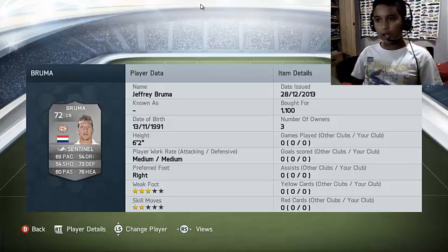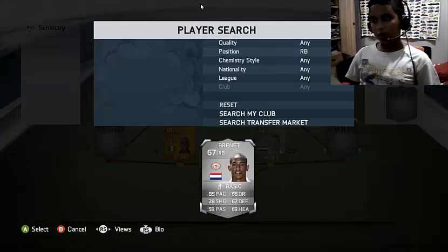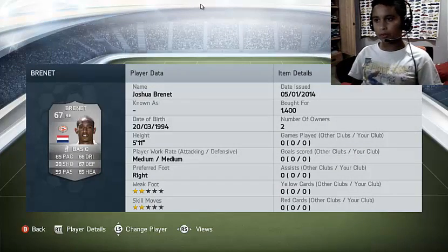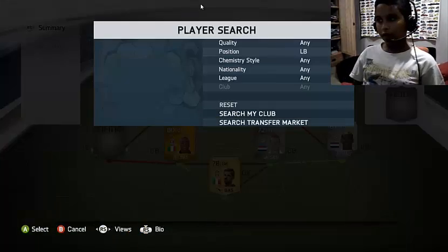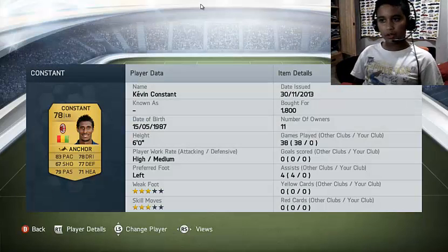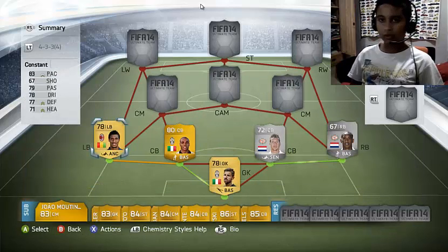Bruma cost 1100 coins — he's pretty good. At right back we get Brunettes: 85 pace, 66 dribbling, 67 defending, 69 heading, for 4400 coins. For the left back we get Kevin Constant — 83 pace, 78 dribbling, 77 defending, 71 heading, 79 passing, 3-star skill, 3-star weak foot, for 1800 coins.